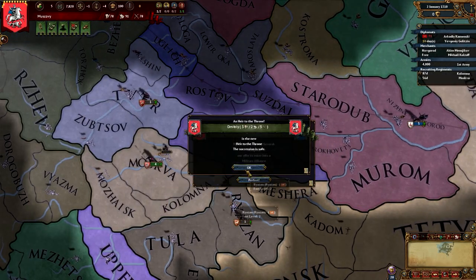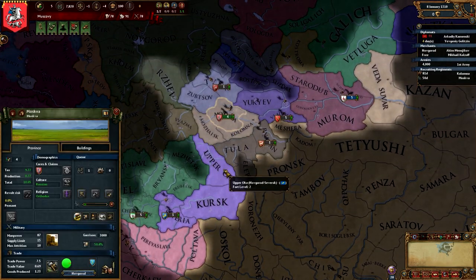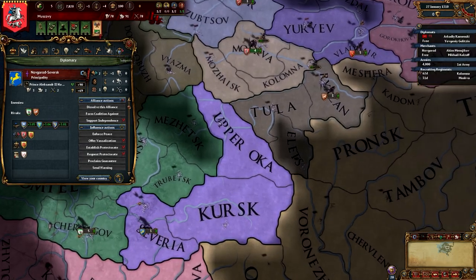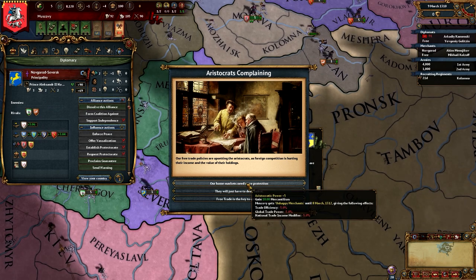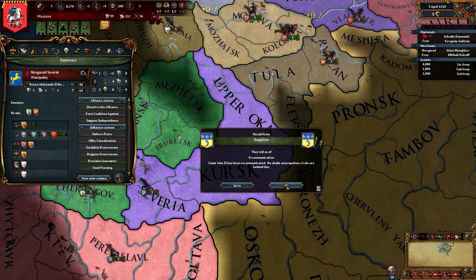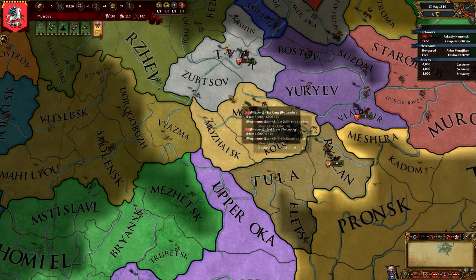I do have an ally now. It appears they sent me an alliance at the beginning as well. We're going to go ahead and improve relations with these guys when we can. I'm losing money — that's always bad. We'll get rid of the aristocracy for right now. I've been warned by Novgorod — lovely.